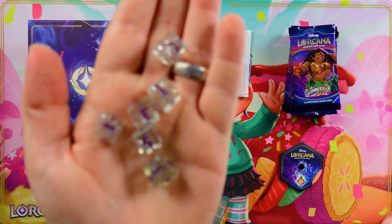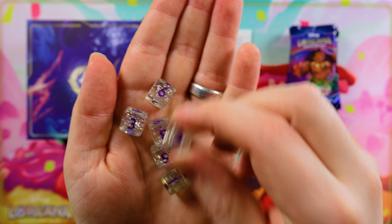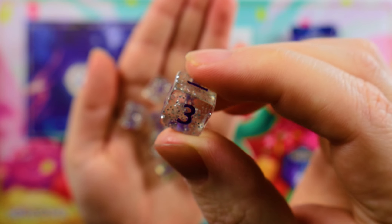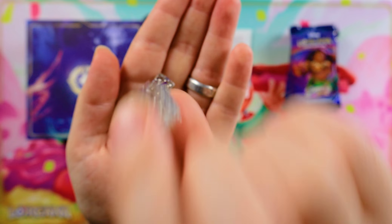Finally, the last items we have here are the dice damage counters. These haven't really changed at all since the previous sets, and we've got another six beautiful transparent dice with sparkles inside. Visually, I still probably prefer the Ursula's Return dice, but these are very smart looking too.